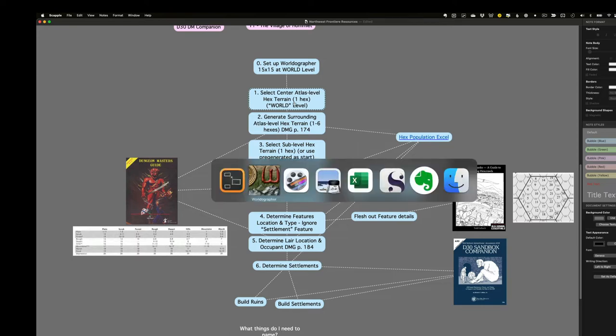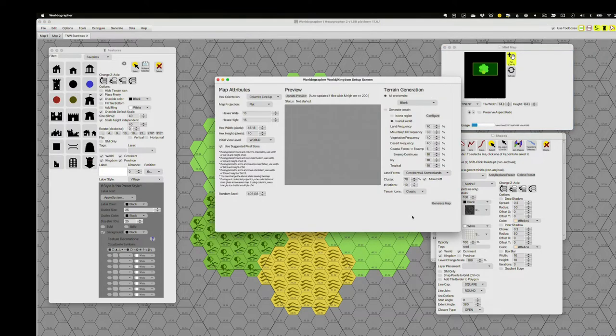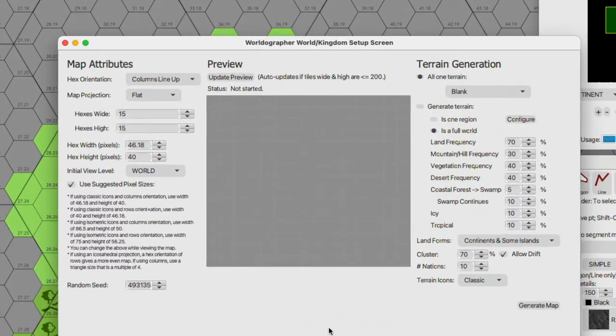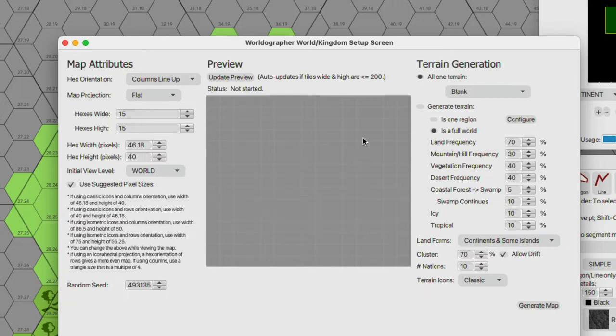Let me go ahead and do the setup. I'm going to start from scratch and create a new world or kingdom map. There are a lot of options in here — this isn't a tutorial on how to use Worldgrapher, there are good ones out there. Basically I'm starting off with a 15-hex by 15-hex map at the view level that Worldgrapher calls World, the highest level. I'll generate that starting with a blank map.